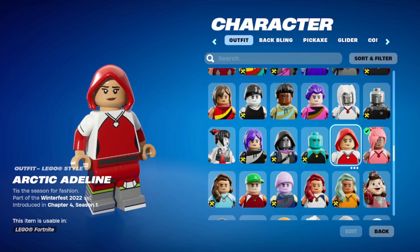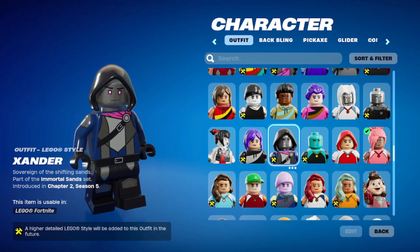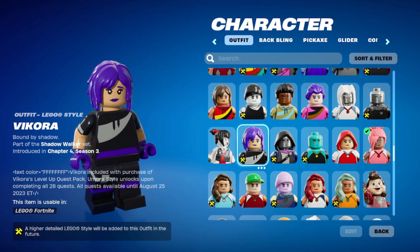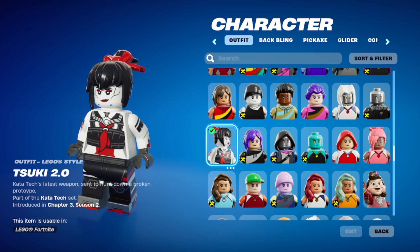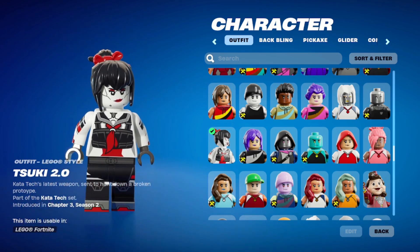Triarch Nox — needs some work. Belle Berry — she's pretty cute, but she doesn't have her berries on her. That's too bad. And then Arctic Adaline. Zig — now you're supposed to be an alien, so clearly they're going to fix that. Xander — also supposed to have some more printing and stuff, they're going to fix that. Vecora — level up quest pack. Suki 2.0 — nice, the printing is pretty great on her.